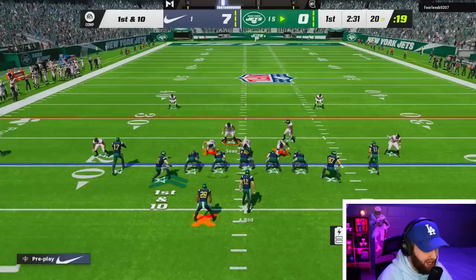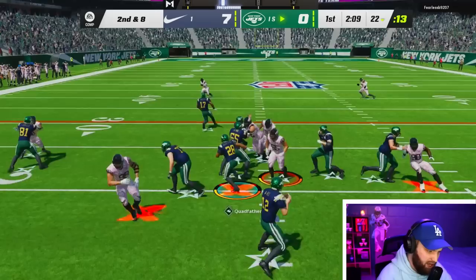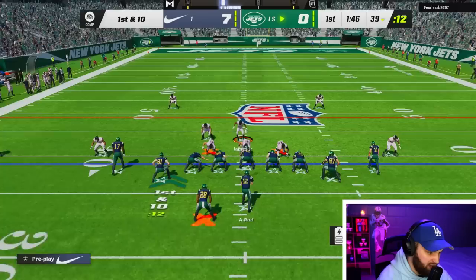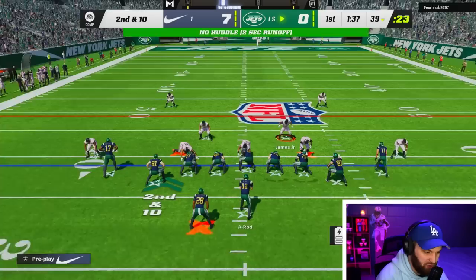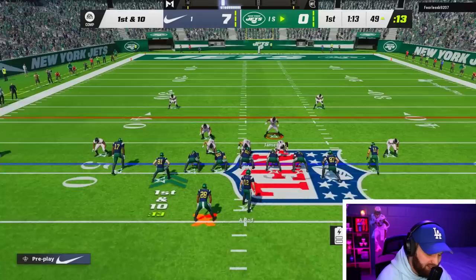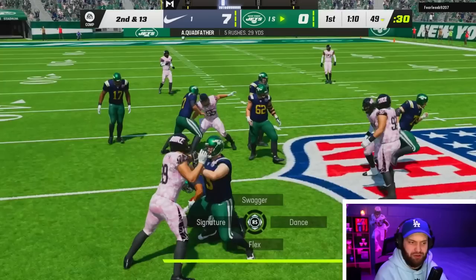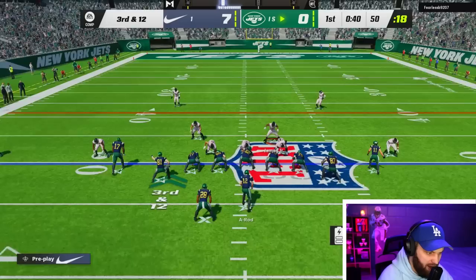We're playing Gun Deuce Close - a very good run and passing formation. The opponent has quad father but we have secure tacklers everywhere, including brand new Derwin. I think all five guys in the box have secure tackler. He keeps running that trap play - if he keeps running it we should be fine. I'm not gonna sell out if I don't think he's running, but he is literally only running it, which makes sense if you're not the best passer.